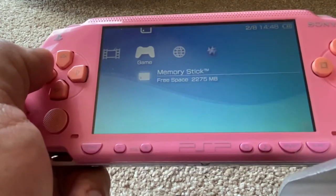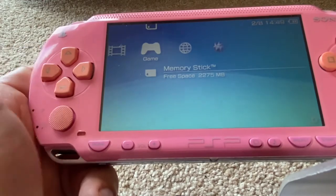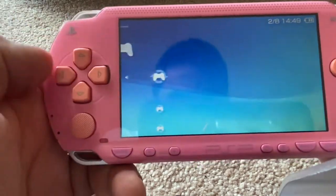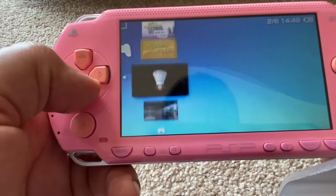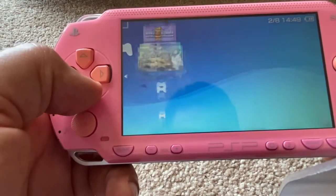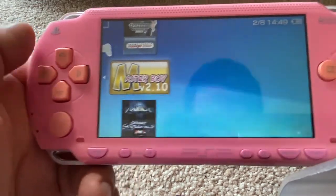We'll try and load a couple of the emulators on there, which do run brilliantly. You can save state, you can also have full screen mode, and it's just all childhood favorites. Let's click on the memory card. We'll start with the Game Gear and some of the Sega Mega Drive. The emulator for those is just one emulator — it's called Masterboy. We'll click X to load it.